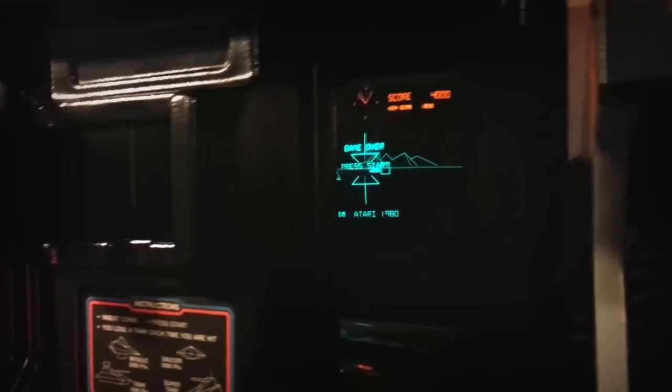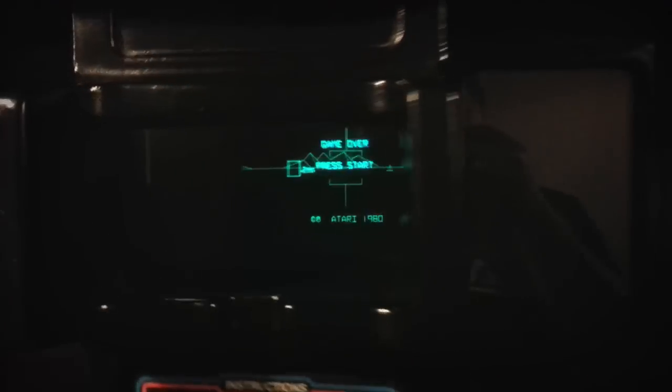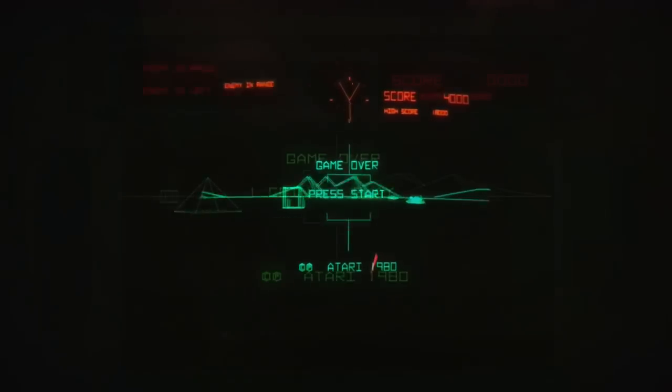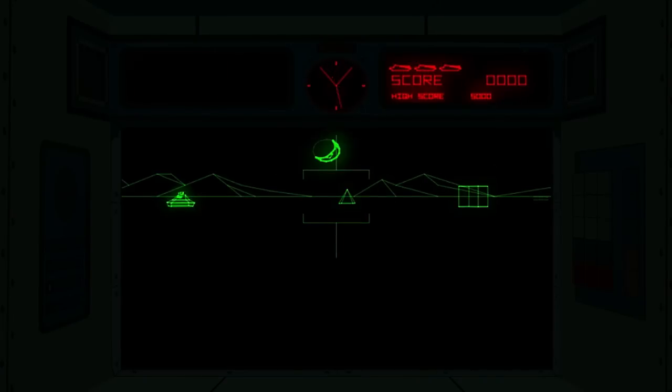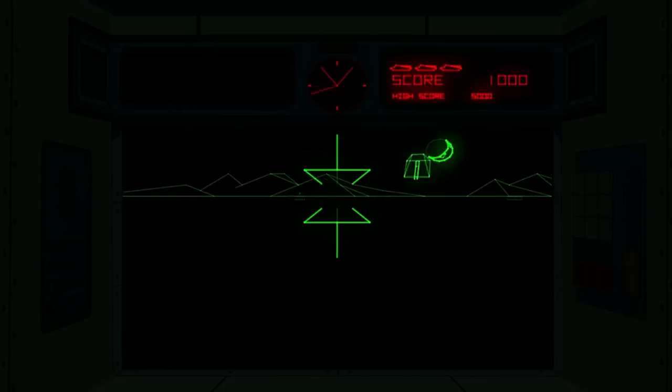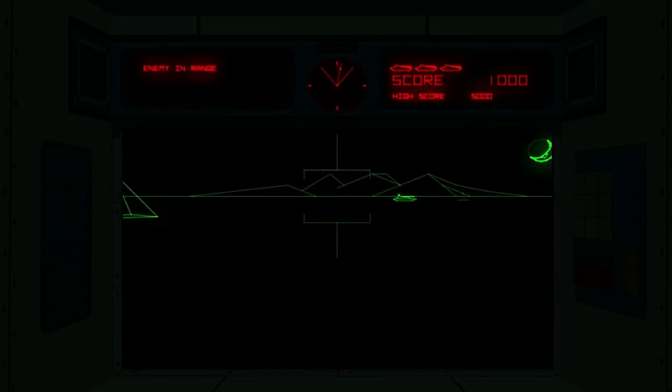And not only do you get some sweet controls, but you enter the zone of battle by looking into this periscope thing, making it one of the very first virtual reality-style arcade games in existence. The 19-inch Electrohome G05 quadra-scan vector graphics monitor behind the periscope lens is where all the action happens, and the gameplay could not be simpler.